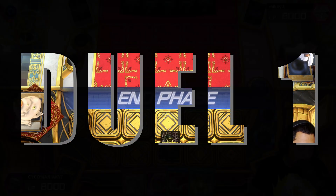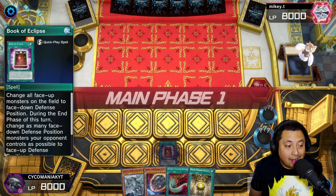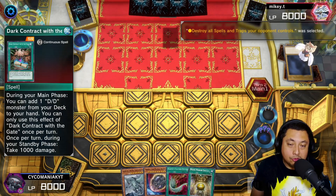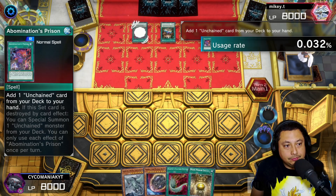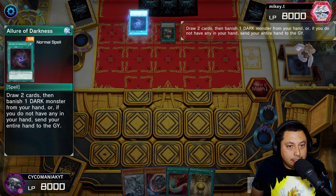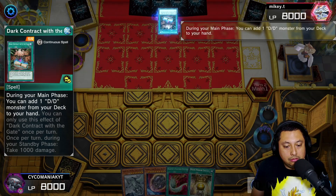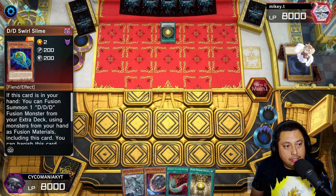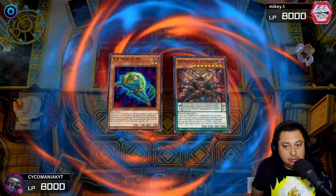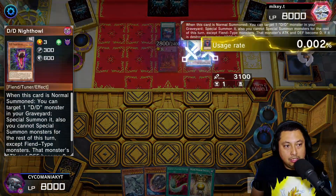For our first match we are going to be going first. We're just going to set a Book of Eclipse because that's kind of all we have, and the Lightning Storm gets rid of that so we have absolutely nothing. Dark Contract, Prison — I'm going to play Unchained and the DDD Lord of Darkness. Then DD Swirl Slime, and we're going to go into the DDD Flame High King.